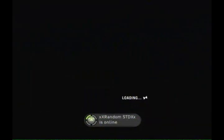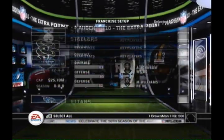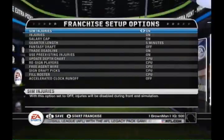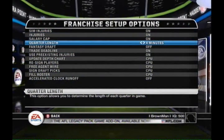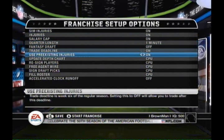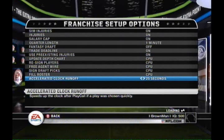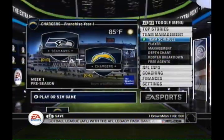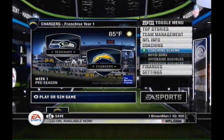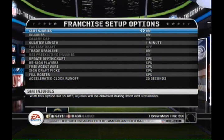Next achievement is 'AFL Invades Franchise Mode.' Go to Franchise Mode and pick the Chargers because the very first regular season game is against the Raiders in an AFL-esque matchup, which makes things even easier. It says nothing about difficulty or quarter length, so I set the quarter length to one minute and the accelerated clock runoff to twenty-five seconds to make it go even faster.